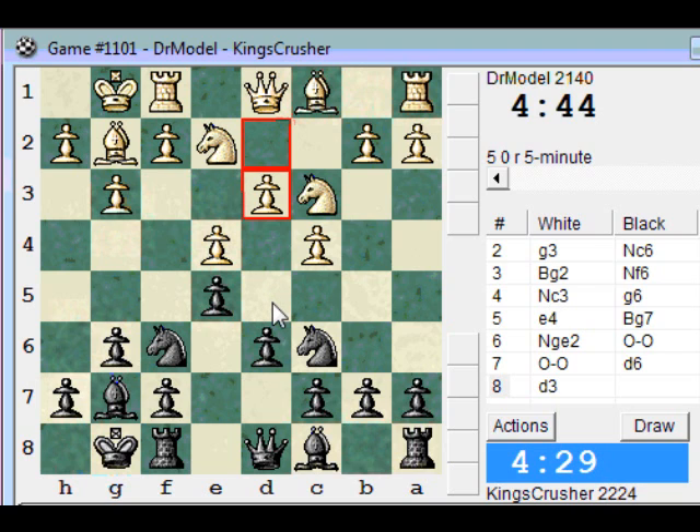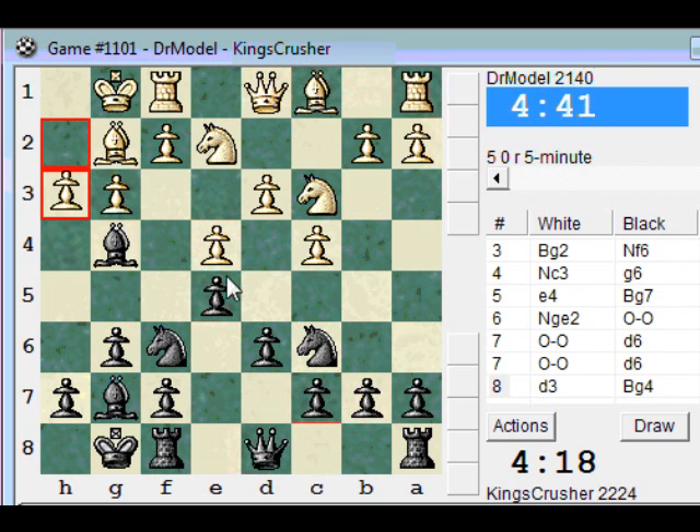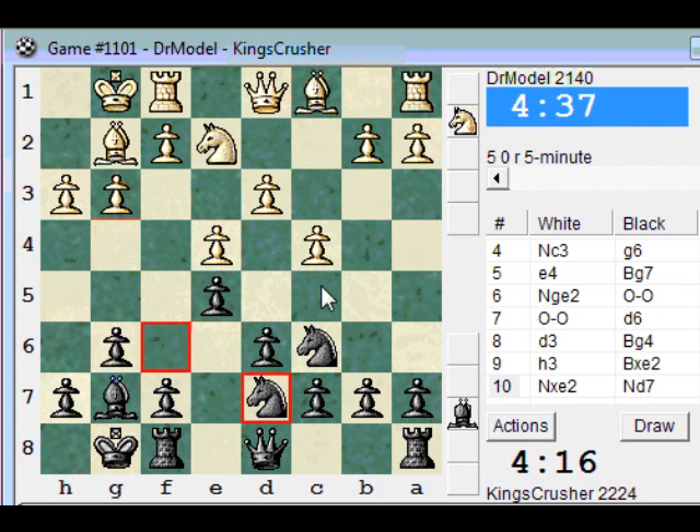I'll break over the centre with d5 or play for b5. Nd7 to c5 to e6 to d4 — I could play for that. I'll take on e2 and play that. That's why I get d4.